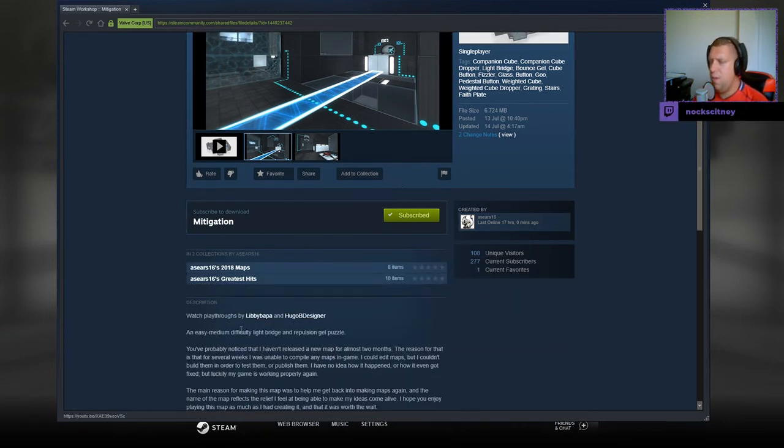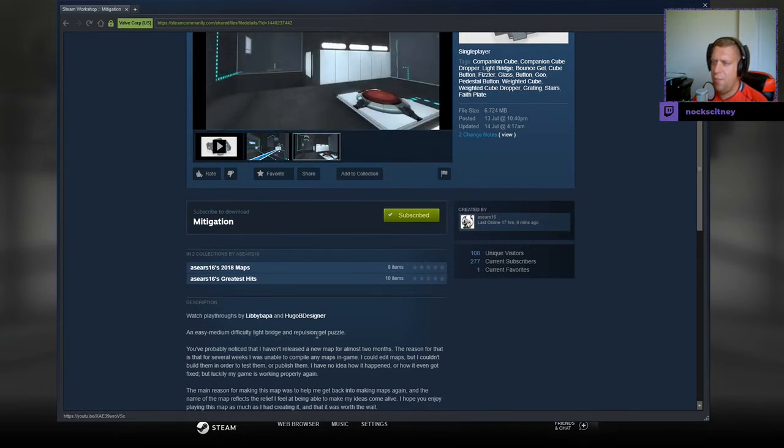Watch playthroughs by Lilibapa and Hugo B. Designer. An easy to medium difficulty light bridge and repulsion gel puzzle.